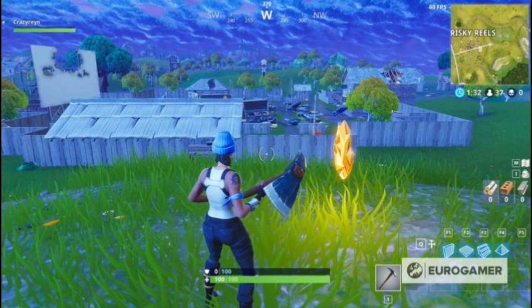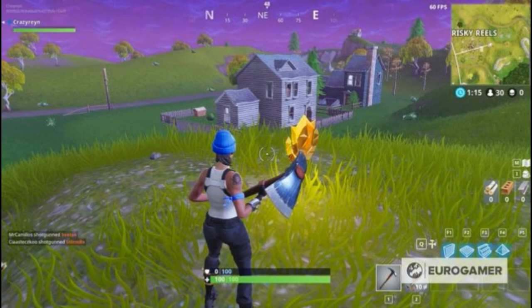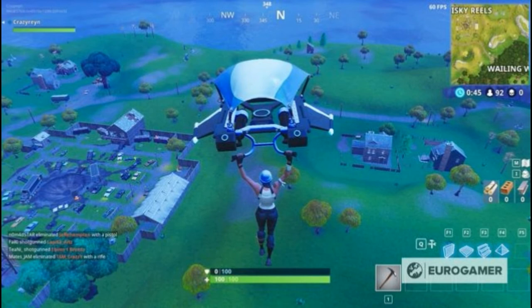You'll want to land just northwest of these trees to find the treasure. Find the right spot and the treasure will spawn. Here it is, looking west at Risky Reels, and from another angle, this time looking at the house to the east. Simply collect it with the on-screen button prompt and the treasure will be yours.